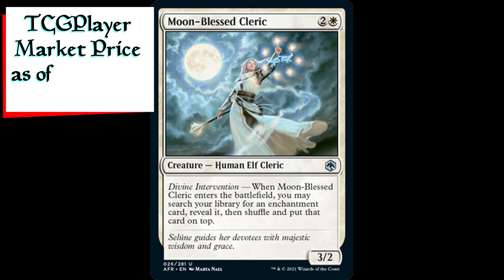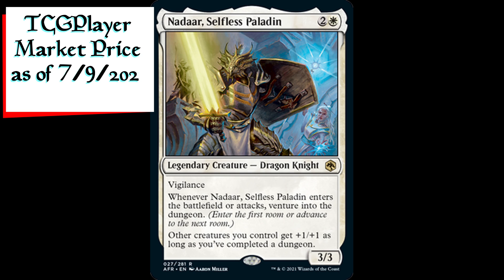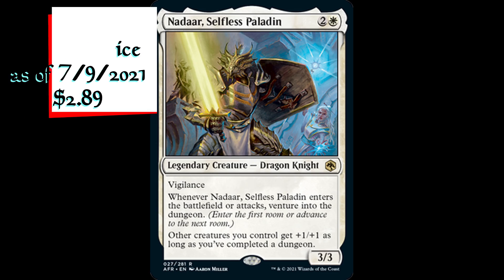Moon Blessed Cleric is a 3/2 human elf cleric creature for two generic and one white mana. It has Divine Intervention: when Moon Blessed Cleric enters the battlefield, you may search your library for an enchantment card, reveal it, then shuffle and put that card on top. Nadar Selfless Paladin is a 3/3 legendary dragon knight creature for two generic and one white mana with vigilance. Whenever Nadar Selfless Paladin enters the battlefield or attacks, venture into the dungeon. Other creatures you control get plus one plus one as long as you've completed a dungeon.